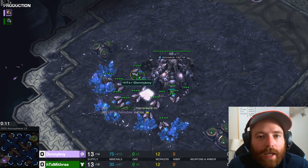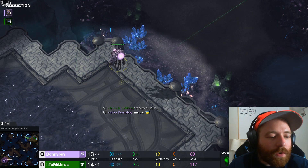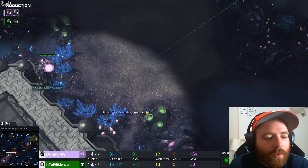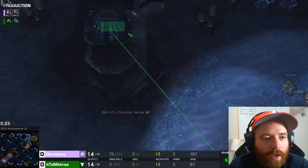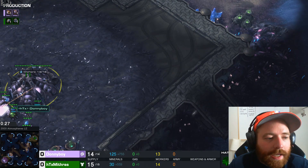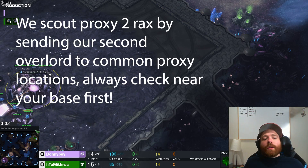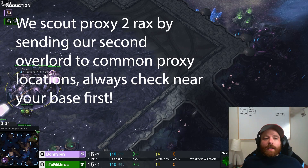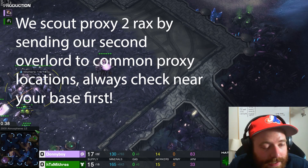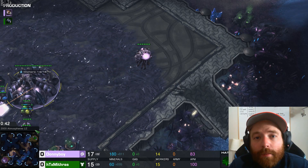Let's look at scouting it. The first overlord is going across the map to the Pervert Pillar — it can take a slightly indirect path, but we want to get it there as quickly as possible. Our second overlord is going to go to the most common proxy spots. You're not always going to scout it — there will be times where you miss it — but as long as we conscientiously send that second overlord to scout for proxies, we should find it most of the time.